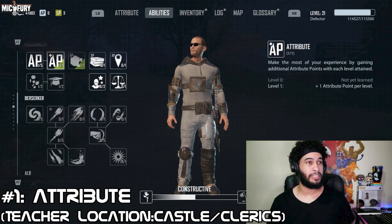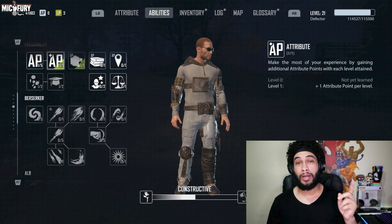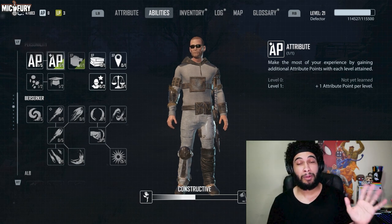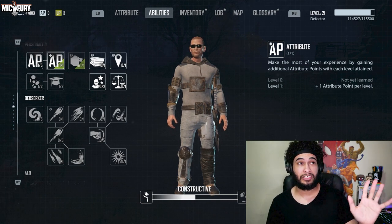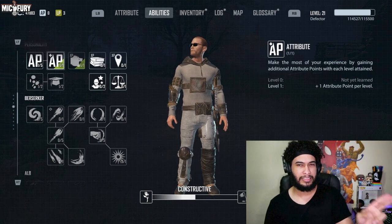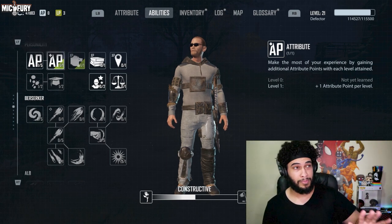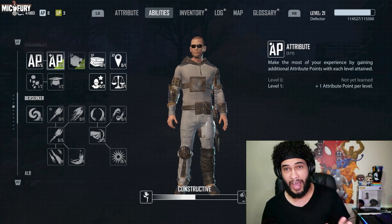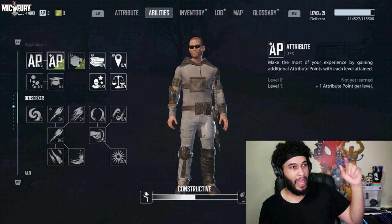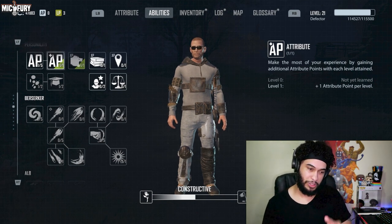The first one we should be focusing on to maximize your potential is Attribute. Attribute is going to give you one plus attribute per level. You should have this by the time you reach level 7 — it requires 40 Intelligence to grab this skill. Grab it as soon as possible; if you're able to get it before level 5, by all means do it.